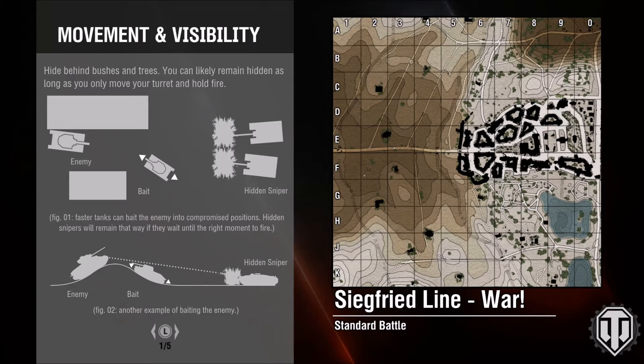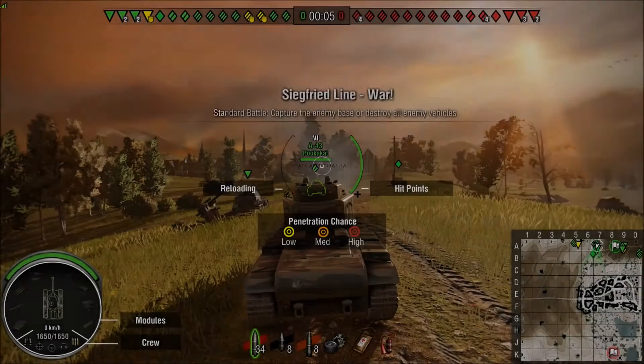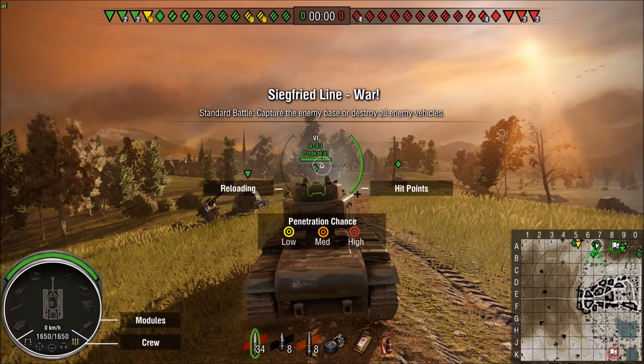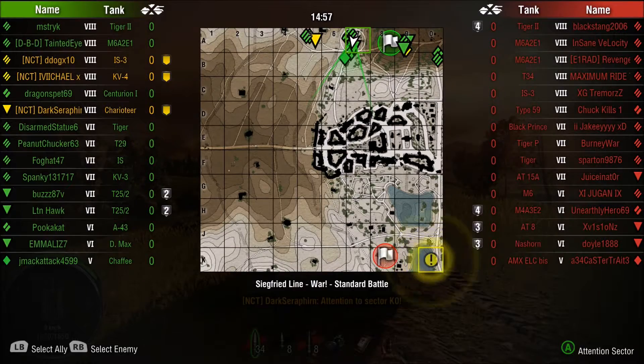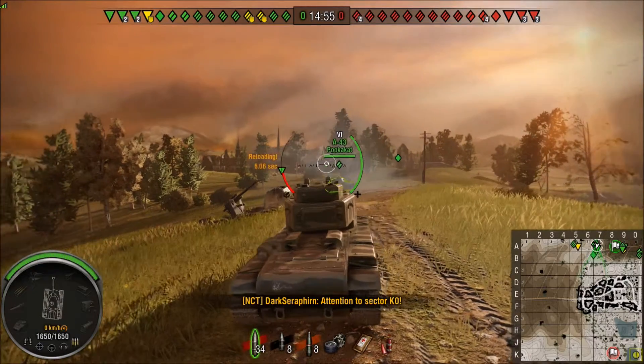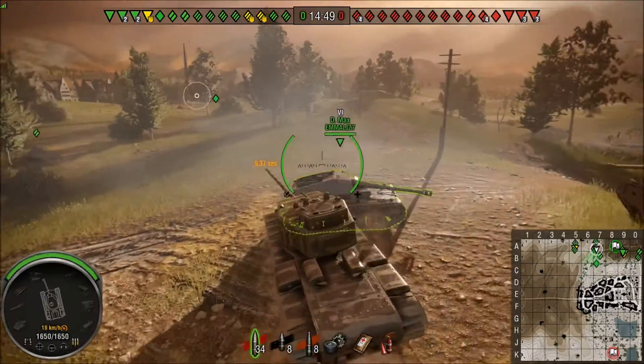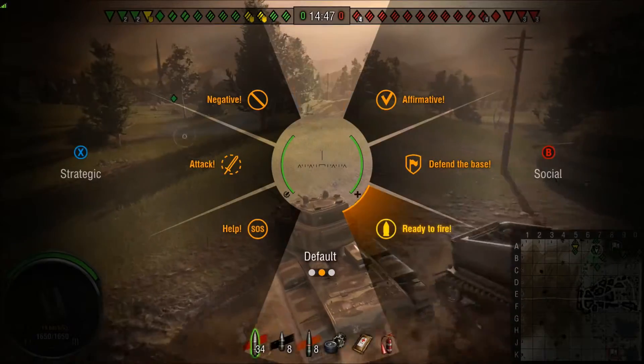180 millimeters sounds like a lot of armor, but it's only good if angled — similar to the Tiger tank. The tank does 30 kilometers per hour, which is not that good. It has 18 degrees of chassis rotation plus 20 degrees on the turret, which pretty much means you need to stay with a group, otherwise you are going to get circled and once you do, it's game over — your turret is not going to spin quick enough.